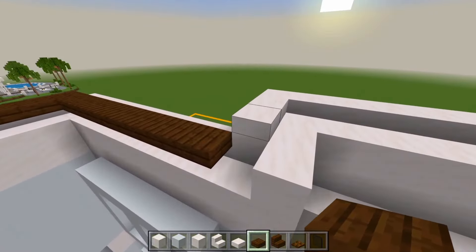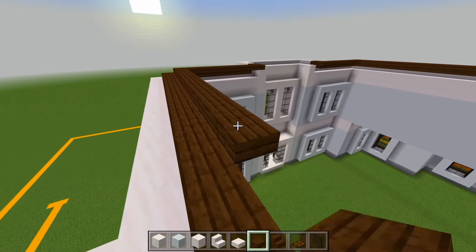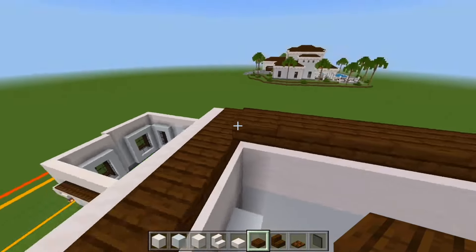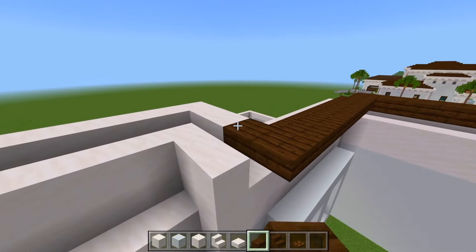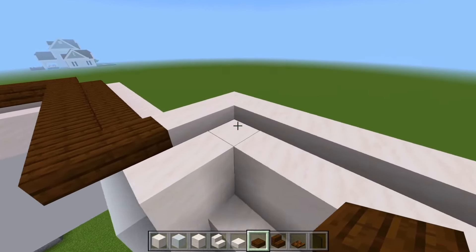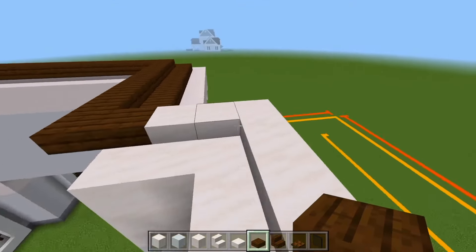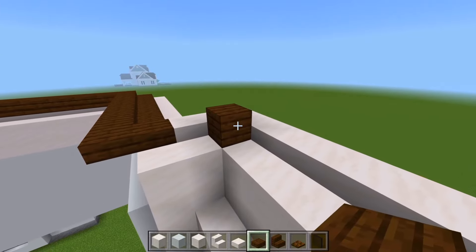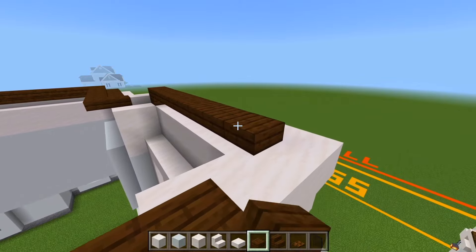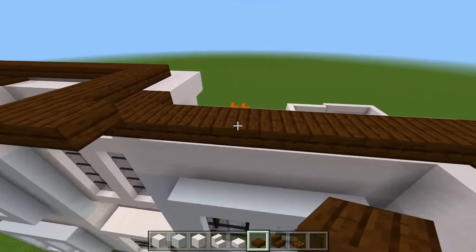We'll then do the same on this side. Now we'll go up in the next layer. This time it's going to be half a space higher than these slabs for this upper level. We'll just place a couple right there, stack it up, and then continue on. And all we're going to do is wrap around the edge of all the previous levels.